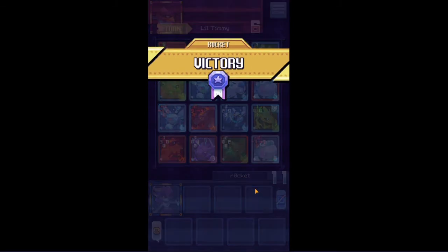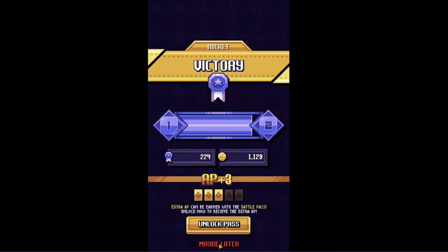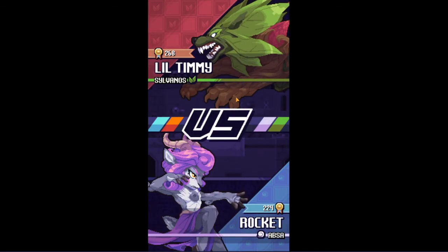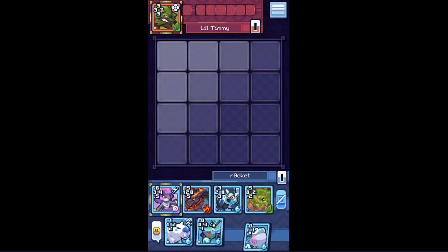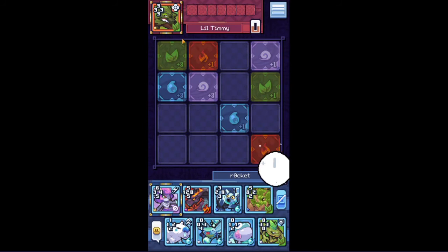Third battle done — another 75 medals. As you can see we're almost at Training Arena 2. Let's do the last one — hopefully it's the last one, unless I screw something up. Little Simi — Silvanos, another rival. His ability is kind of complicated, so I'll probably explain it a bit if he uses it.